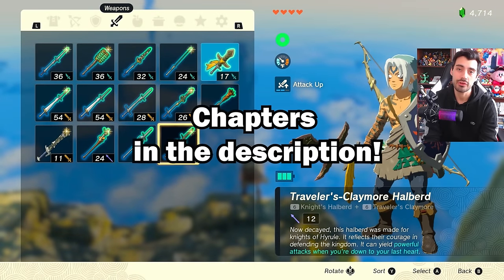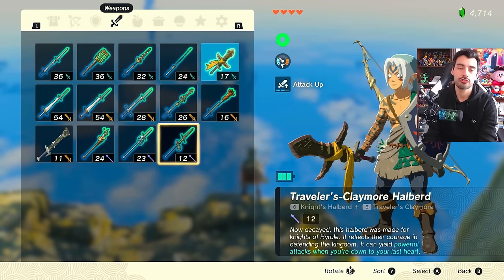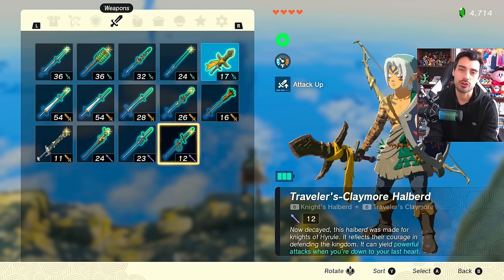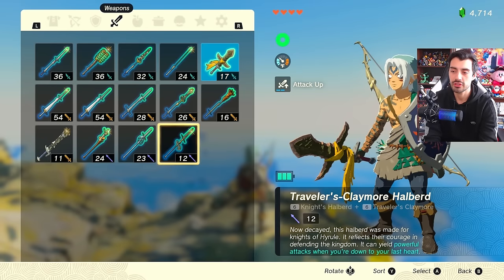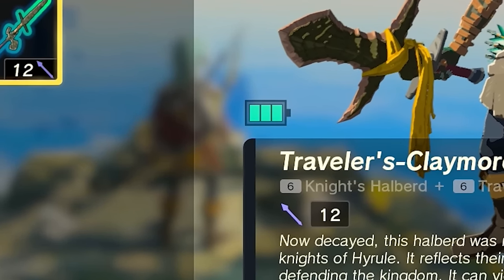I'm going to make this very simple and as easy as possible for you guys to follow along and understand. The process of upgrading your Zonai battery cell can be a little confusing at first — it's not exactly a quick process, it does take a little bit of time. First things first, if we open up our inventory you'll notice there's a little battery icon called a Zonai energy cell.